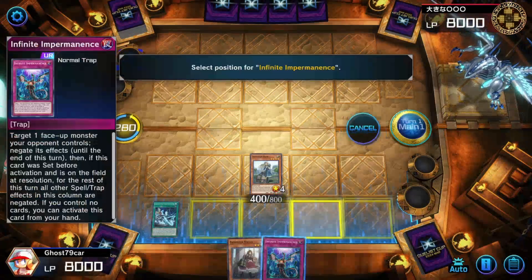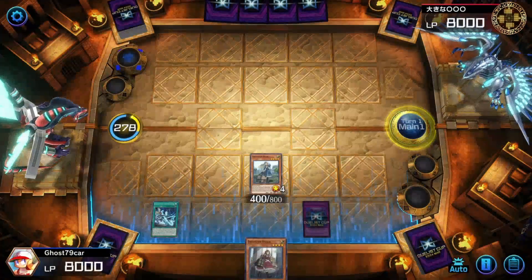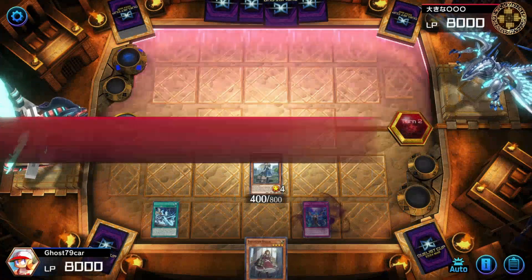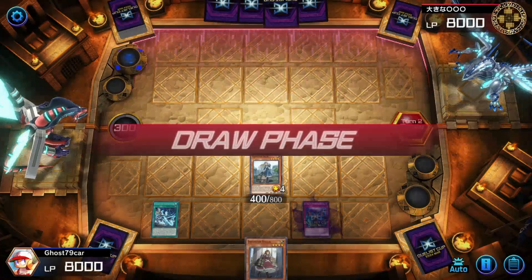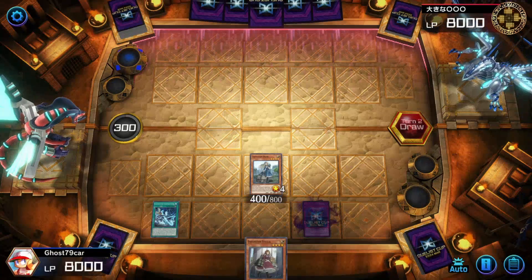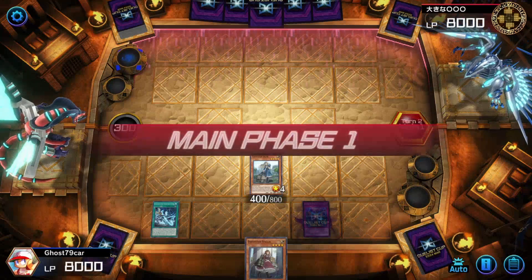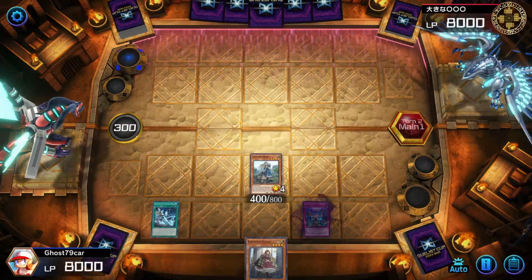Damn, I'm really a dumbass. Like, double-A dumbass. This is a waste of a match. Also, if you don't have a Circle bottle, by the way, go get one — they're pretty fire. Better than sodas. Zero sugar, zero calorie.